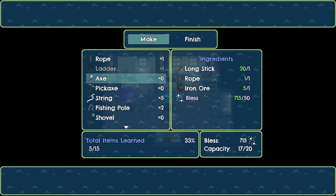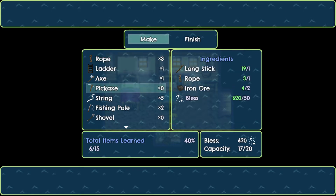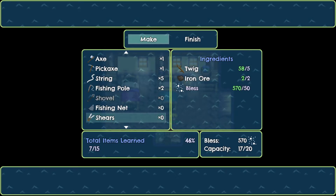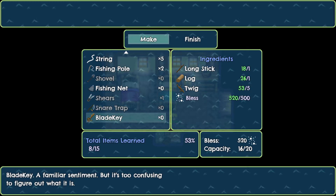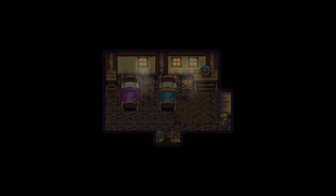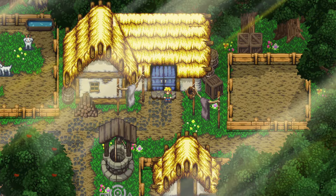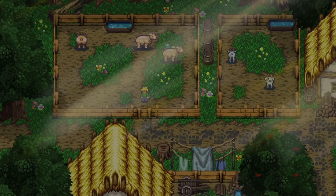Okay, we can make an axe to chop down those trees — we're doing it! Can't make a pickaxe yet because I need more rope, but we can make one rope. Let's make a bunch more of that. Now let's make a pickaxe. I need more iron ore to make a shovel. We can make shears though, and a blade key — I don't know what that's for but let's make one of those.